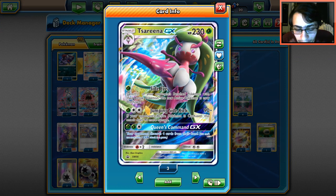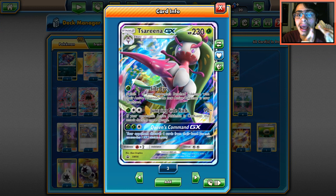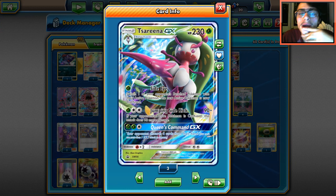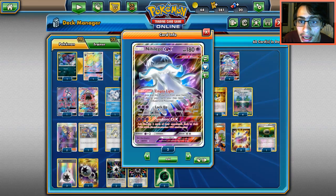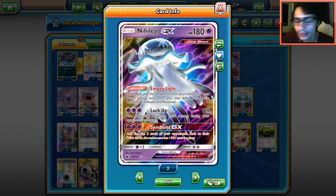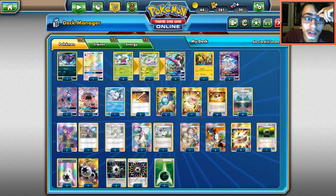Especially because you need a lot of cards to do it — you need stuff like Chaos Tower, and you need stuff like Nihilego. We looked at it before with Haunter, and we're going to try it again today with Nihilego. I don't know how to pronounce the name, so I'm just going to call it Nihilego. Anyway, this crazy combo deck is going to be interesting.